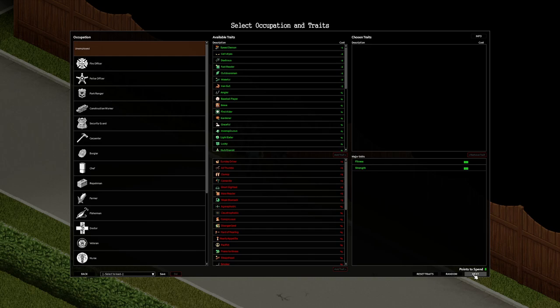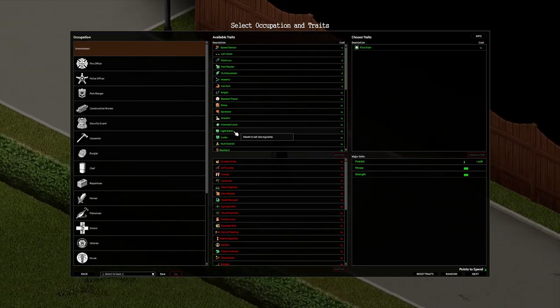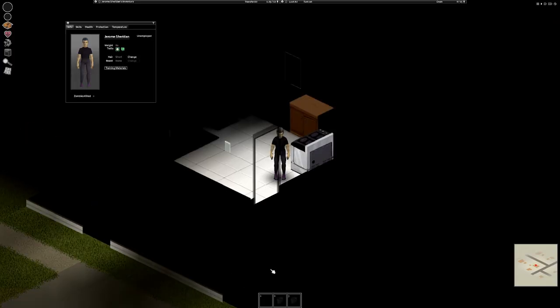I can spend eight more points. Here we go — all positives. Yeah, we'll keep the default. We'll do some short here. Try that. Try a different area.